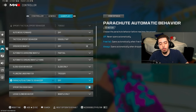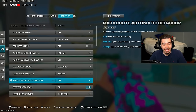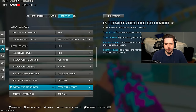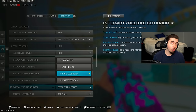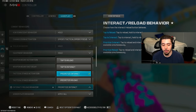For parachute automatic behavior if you're playing Warzone, turn this off so you can get closest to the ground and then pull your chute, making you one of the first people landing. Ledge climb behavior is mantle only. For interact reload behavior in multiplayer, I do tap to reload. Prioritize interact is for Warzone — I want to spam pickup items. For multiplayer it's tap to reload; for Warzone or Zombies, prioritize interact.